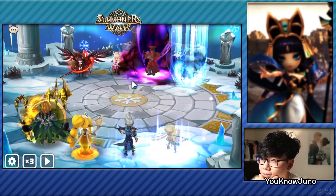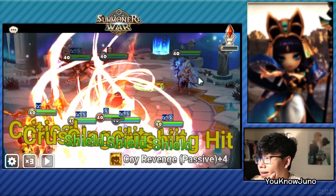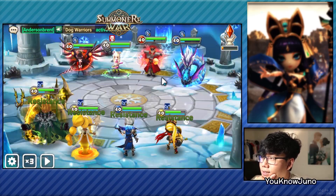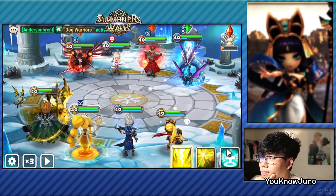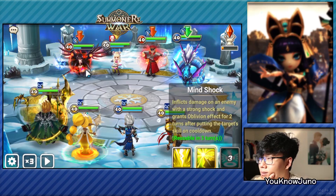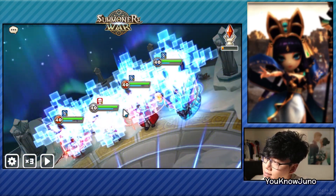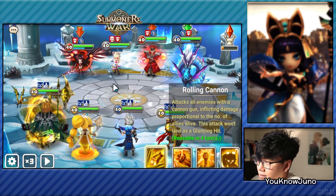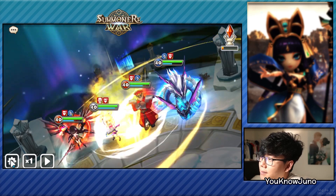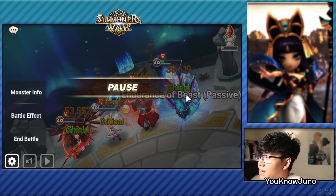Lavender makes Christina look really good. So we get the pushback. I guess this Cardinal just procs every turn. That's fine, so we do this. Nice, defense break. So we have five stacks. Let's see how much damage this does. Boom, okay we got the crit. 50, 50, 50, 38.